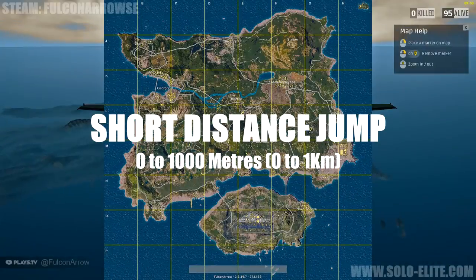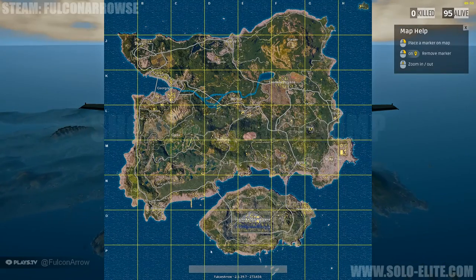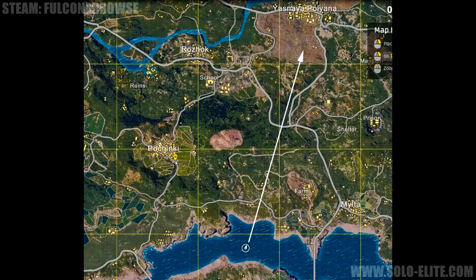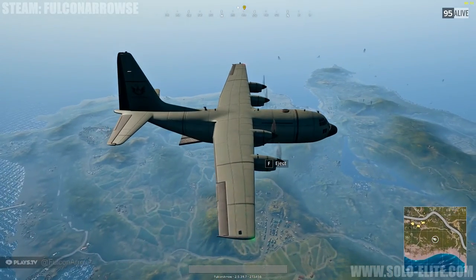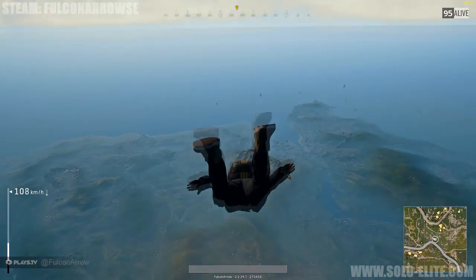In this next example I'm going to demonstrate a short distance jump. Once again we need to check the flight path of the plane and place a waypoint on the map for the desired location. For this jump we will travel approximately 1,000 meters, which is the distance from the plane when it's at its closest point to the marker. As per the previous jump, we need to wait until the marker is level with the wing before we press the F key to bail out.